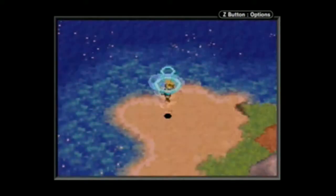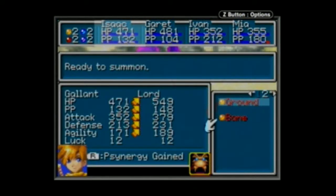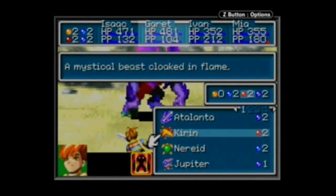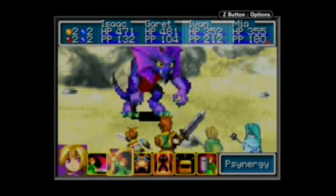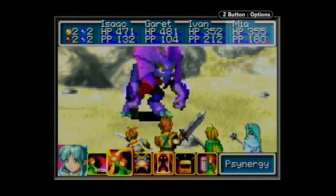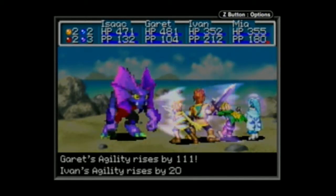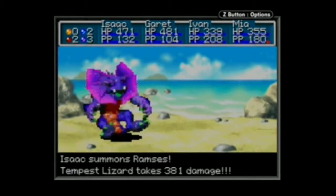I'll also discuss some good strategies for fighting this guy. As I said before, this guy can be poisoned, and once he's poisoned, he pretty much is going to be dead within about three turns. It takes around 600 health from him, which is quite a lot. So he pretty much is dead in three turns the moment you get him poisoned. It is way faster than having to fight him the other way.